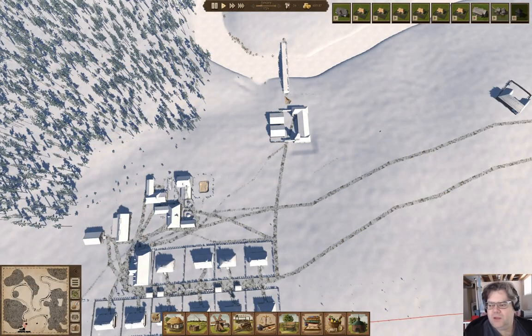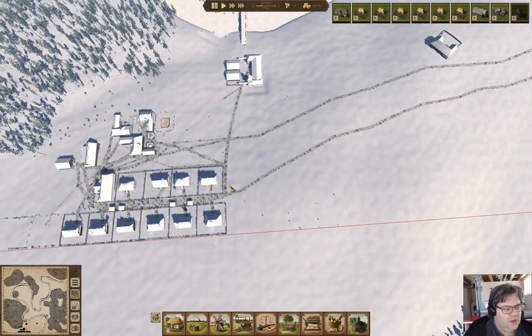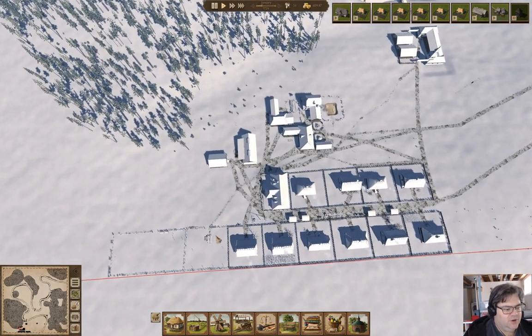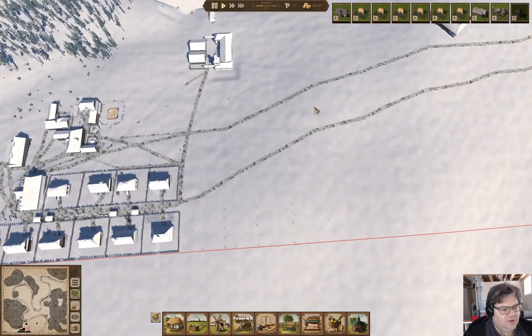Welcome back to Sleepy Town in Austria. We've got a farm with no fields, a trading post, a bridge, some houses, and even a cemetery. We have 34 people, but all of that tells us absolutely nothing about how we're actually doing.